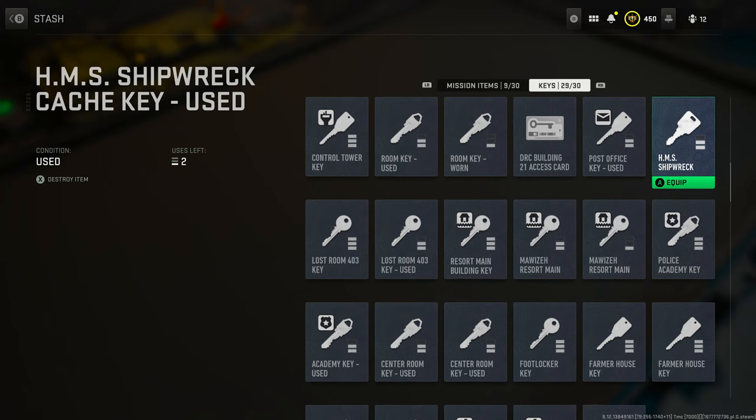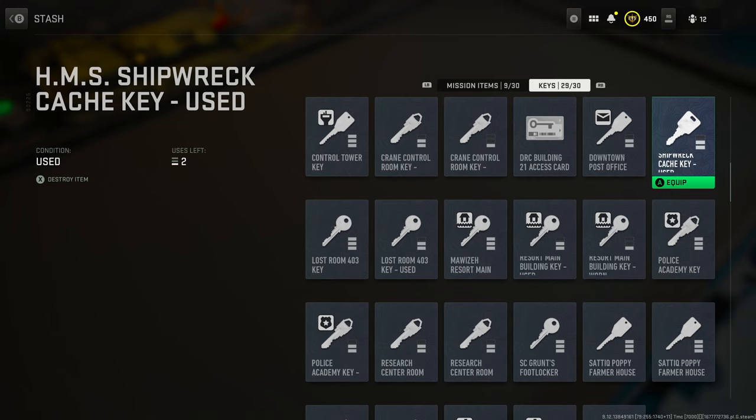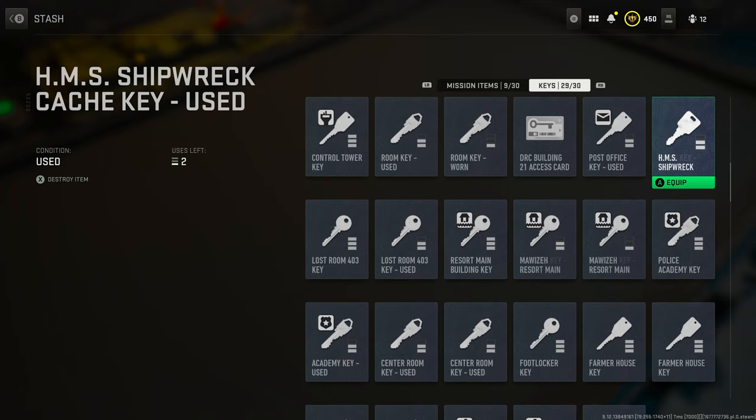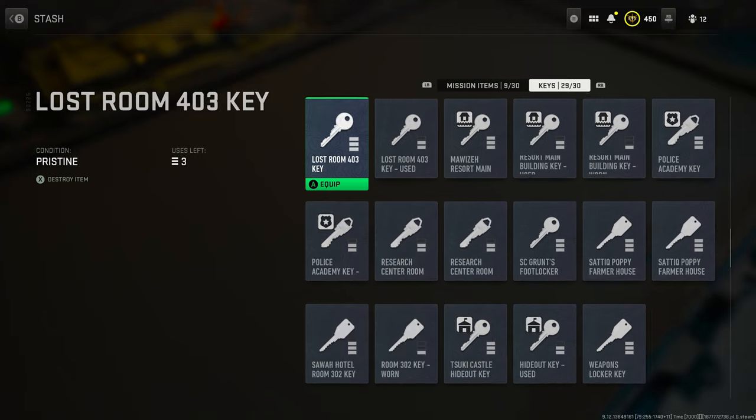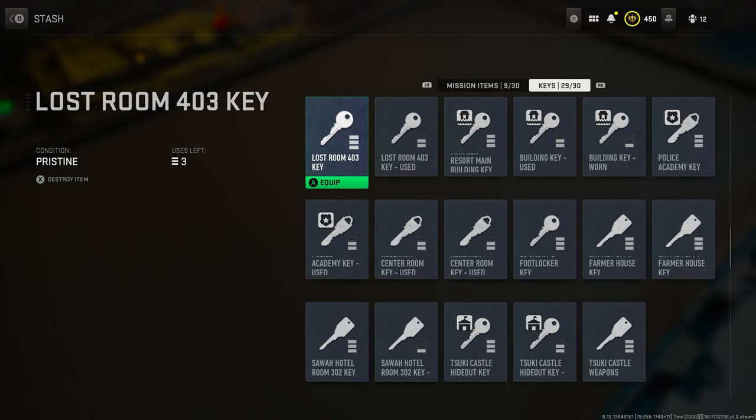This next one is the HMS Shipwreck key. This key is not so much about completing missions — I actually just found out about this one recently, thanks to Mango. It's important because it's going to be a pretty much guaranteed golden skull. So if you have a mission where you need to collect skulls, you're going to want this key in your arsenal.